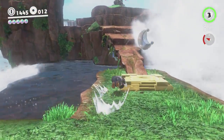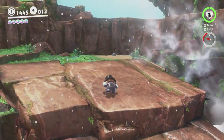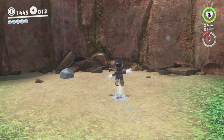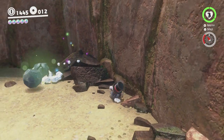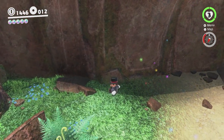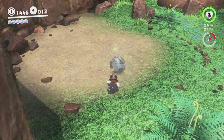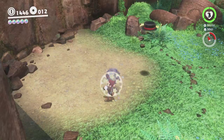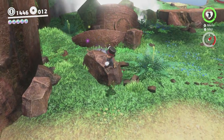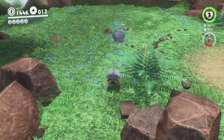Here's the rock we knocked over all those moons ago. Here's where the Odyssey used to be - as you can see, it's obviously not there now. Also, there's a rock here which is glowing. There's one of these in several different kingdoms. These are called Rolling Rocks, and what you want to do is break them - basically you just have to kick it around a whole lot, throw Cappy at it, and eventually it'll break open and there's a moon inside.